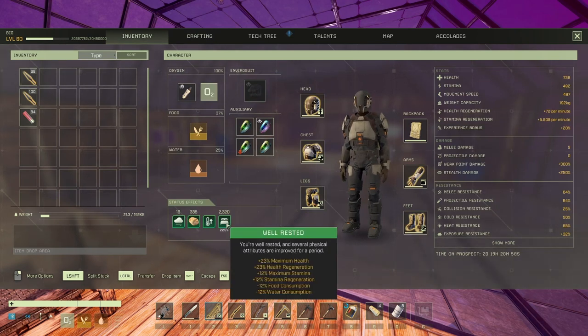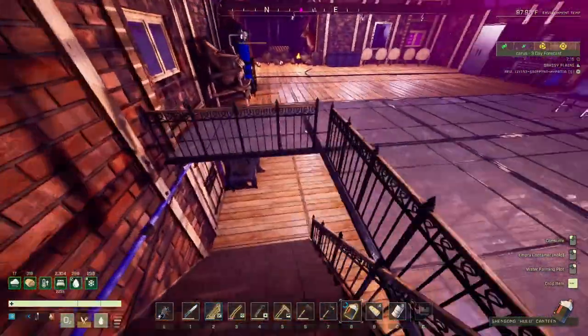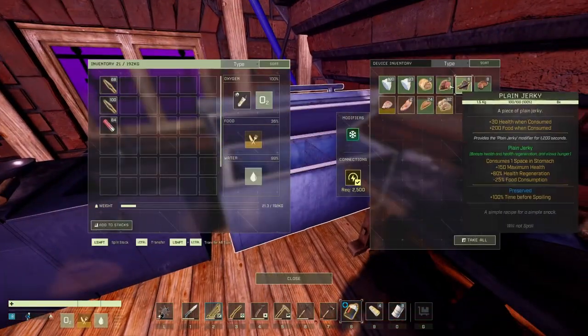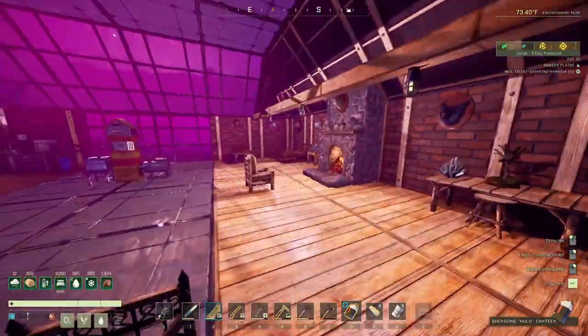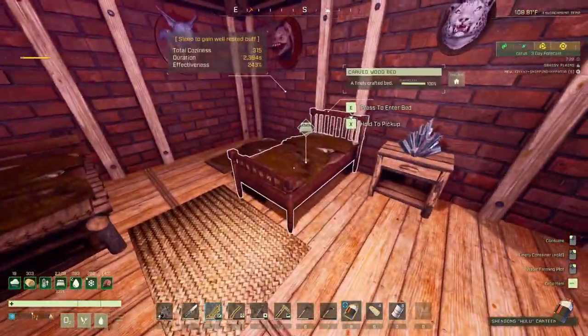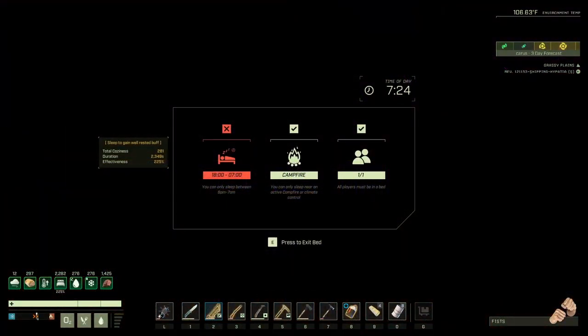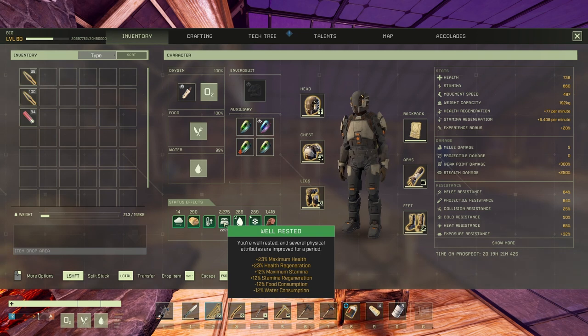The 'Well Rested' buff gives plus 23 percent maximum health, plus 23 percent health regen, plus 12 maximum stamina, plus 12 stamina regen, and minus 12 percent food and water consumption — that is just amazing. I also forgot to wash my hands beforehand, which would have given another 15 quality of sleep bonus. Next time!